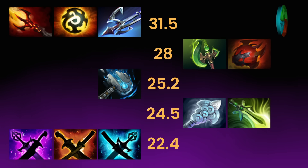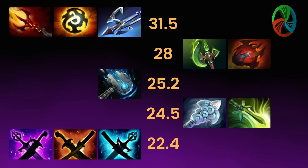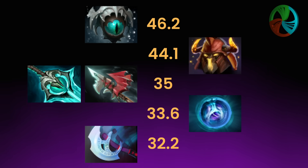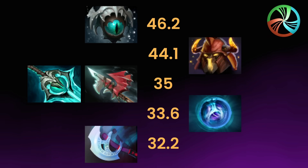For universal heroes, any combination of Yasha, Kaya and Sanj will give 22.4 base damage, Wind Waker and Butterfly give 24.5, Meteor Hammer gives 25.2 damage, Parasma and Heart of Tarrasque give 28, and Nyx Assassin with a Dagon 5 will give 31.5 damage, as will any universal hero with an ultimate orb or harpoon. Mantis style gives 32.2 damage, Linkin Sphere gives 33.6, Disperser and Hurricane Pike give 35, Helm of the Overlord gives 44.1 damage, and Eye of Skadi tops the list for universal heroes at 46.2 base damage. Making illusions of universal heroes is consistently pretty impactful as there are so many high base damage increasing items for them.